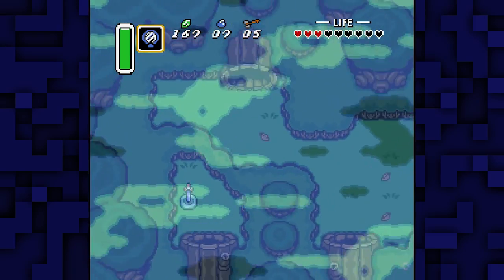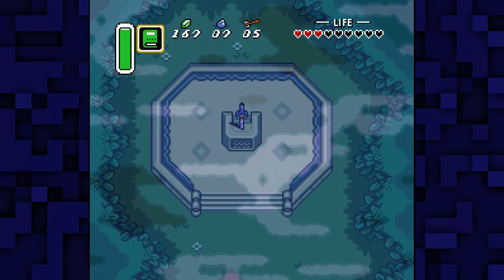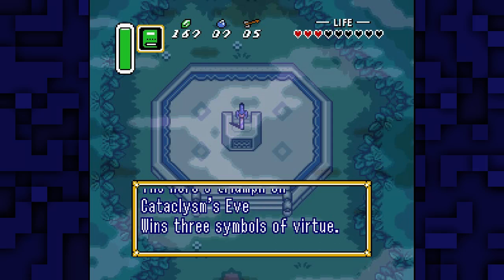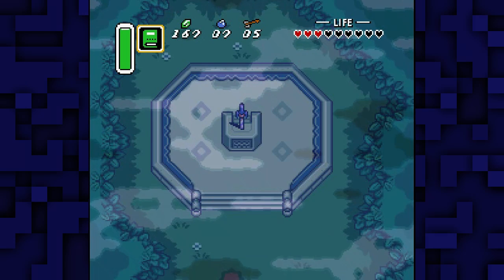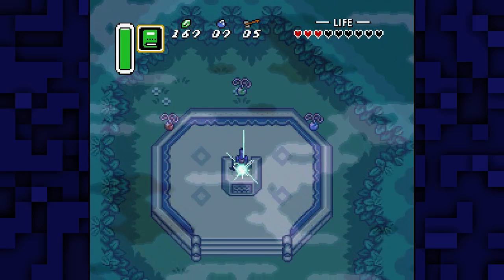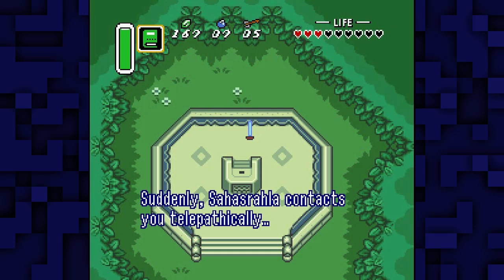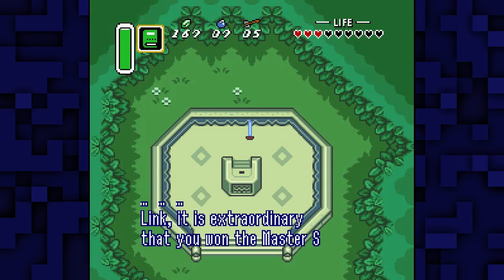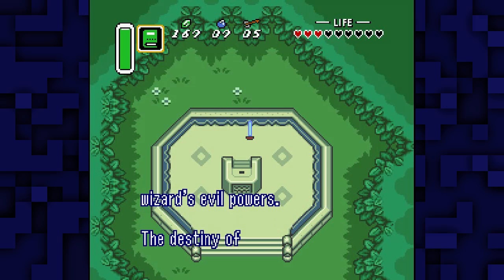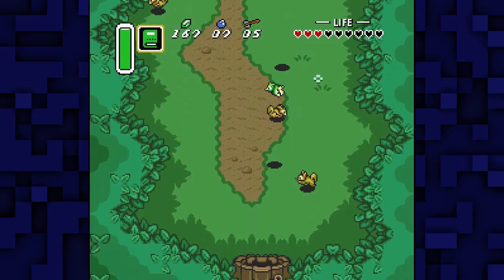Stupid crows gonna stop me from having a good time. Call them little wooden creatures. Oh hey, you know I have the Book of Manure, I can read this now. You're not gonna let me read it — there we go. Heck yeah, got the Master Sword. We can go wreck some face.